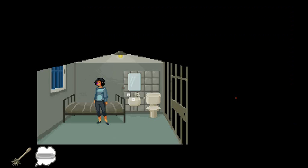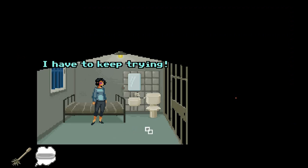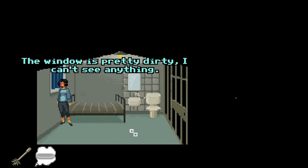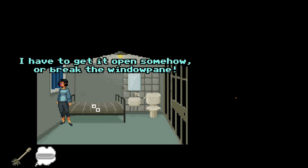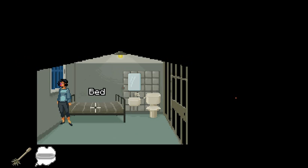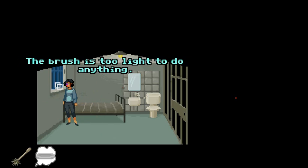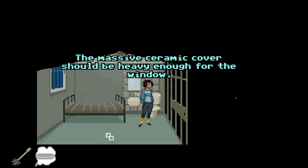What the hell's going on? Damn it. My escape attempt went wrong — I have to keep trying. I have to get out of here. We'll check the window — it's pretty dirty, I can't see anything, and it's tightly locked. I have to get it open somehow or break the window pane. Maybe someone out there will hear me cry for help. Toilet brush the window? Too light to do anything. So if I use the cover of the toilet tank — yes, heavy enough for the window.